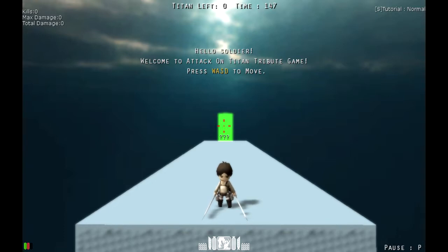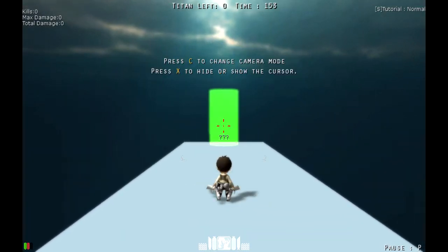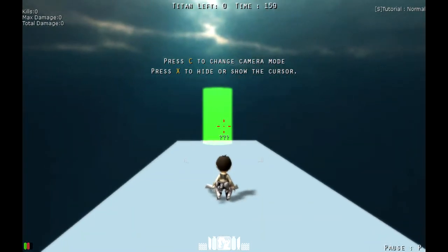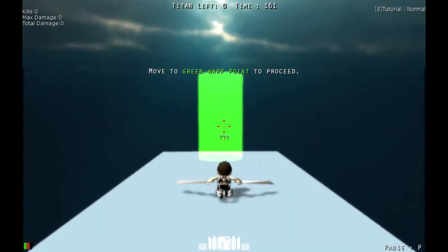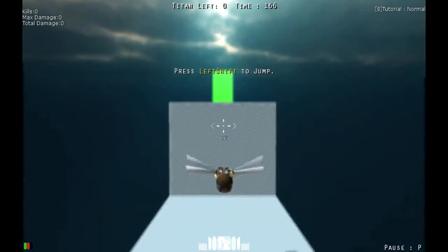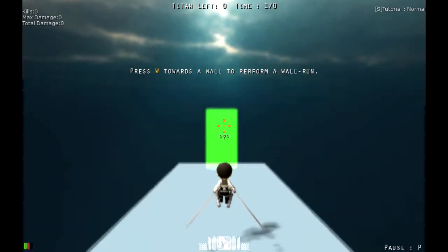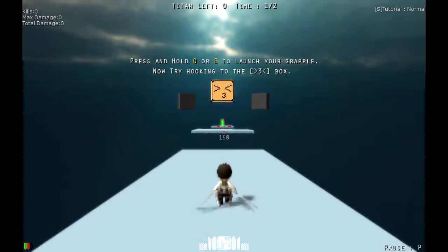The game says: Hello soldier, welcome to Attack on Titan tribute game! Press WASD to move, we need to get to the green point. Press C to change camera mode and press X to hide or show the cursor — I'm going to leave it because it's a little bit easier to navigate. Press left shift to jump. Press W towards the wall to perform a wall run — okay, did that, not so hard.